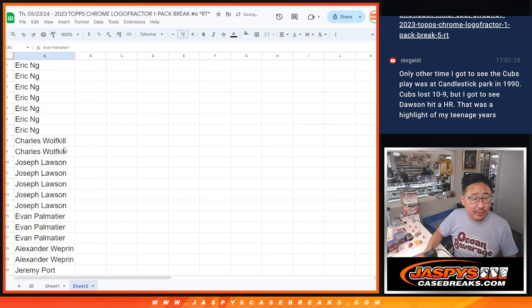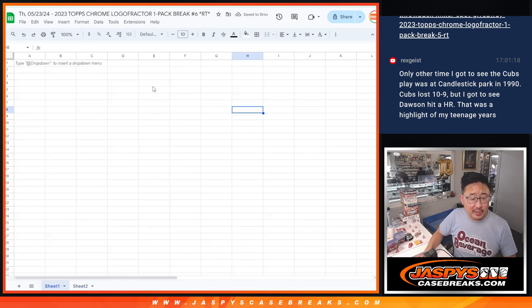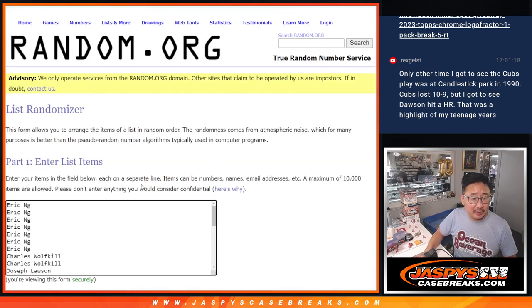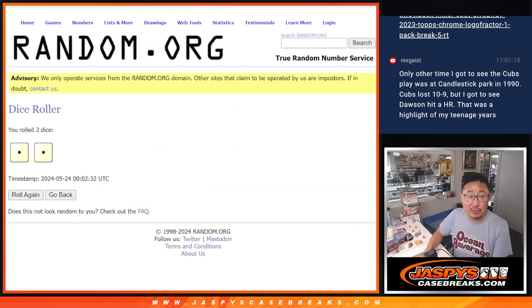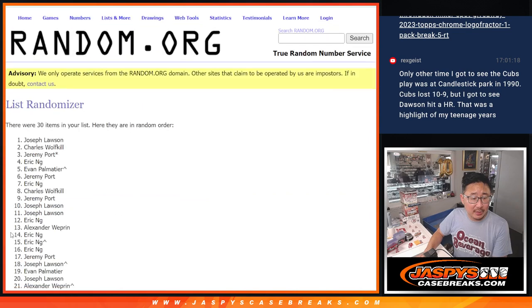All right, now we've got our list of 30 — all baseball teams are in. Let's put this in a new list, roll it, randomize it — snake eyes, two times. One and two.